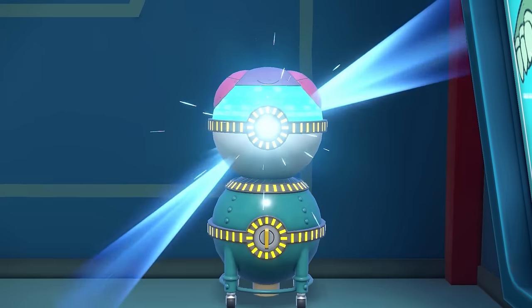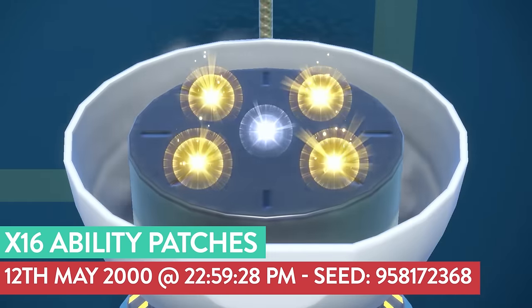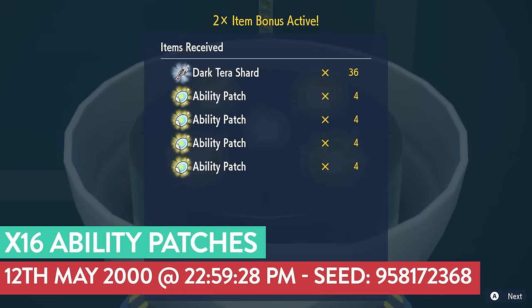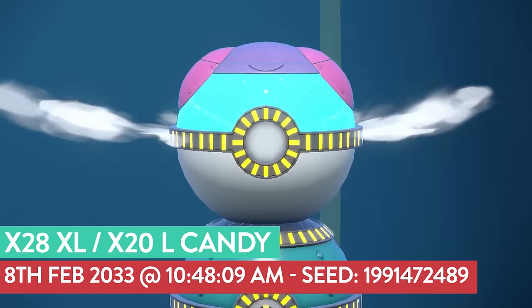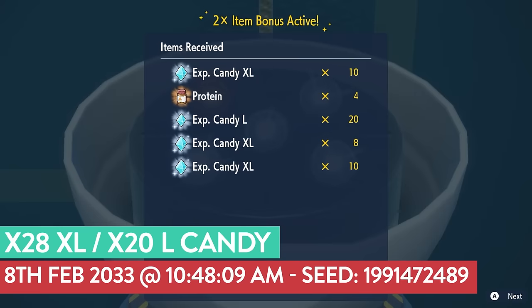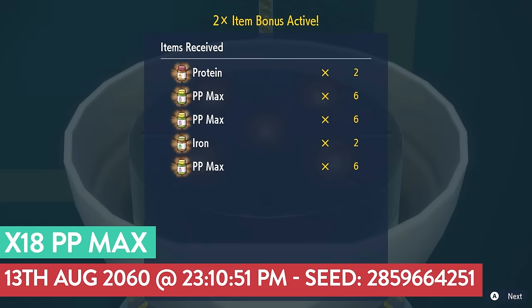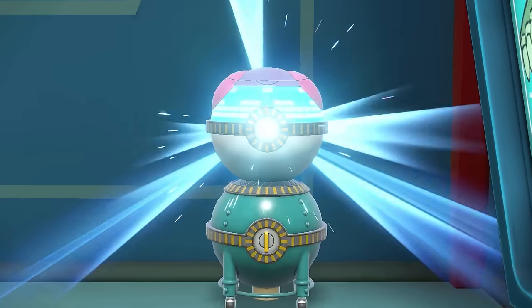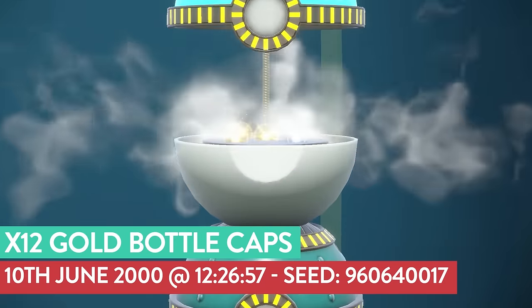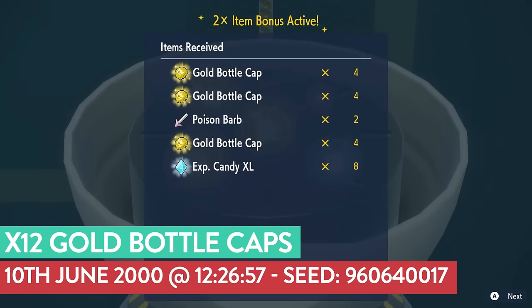For other useful items using the two times item bonus with five print jobs: for 16 ability patches, use 12th of May 2000 at 10:59 PM with 28 seconds delay. For 28 XL and 20 large candies, use 8th of February 2033 at 10:48 AM with 9 seconds delay. For 18 PP Max per 5 jobs, use 13th of August 2060 at 11:10 PM with 51 seconds delay. For 6 gold bottle caps per job, use 10th of June 2000 at 12:26 PM with 57 seconds delay.